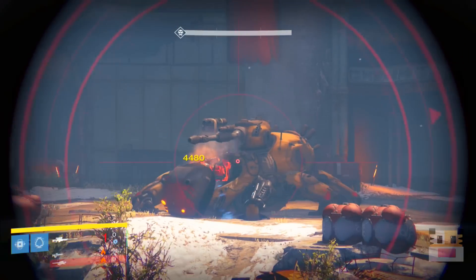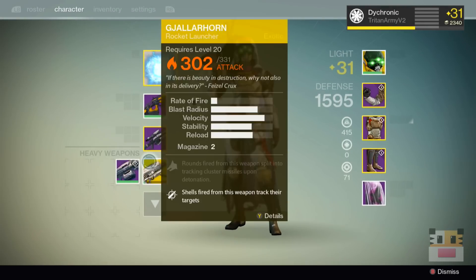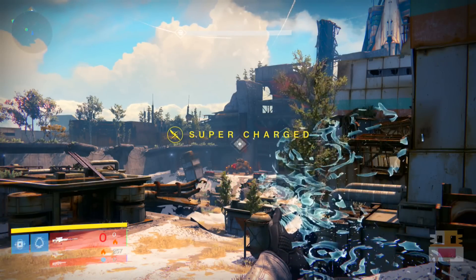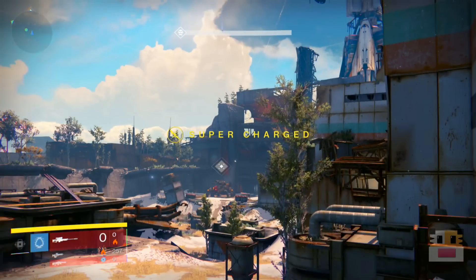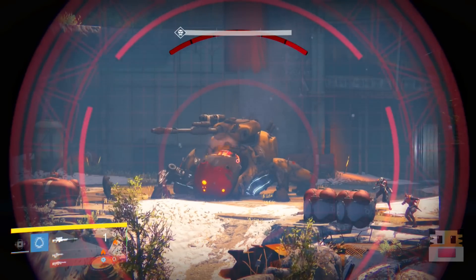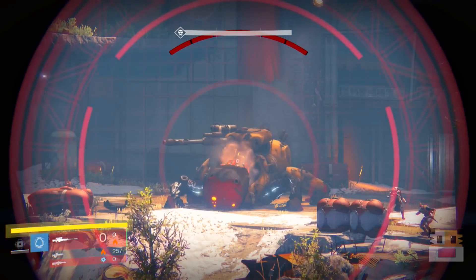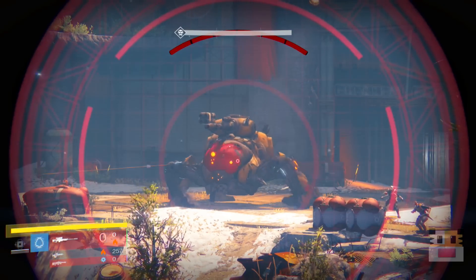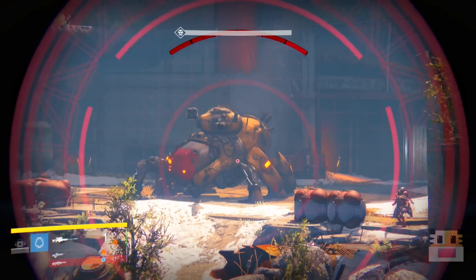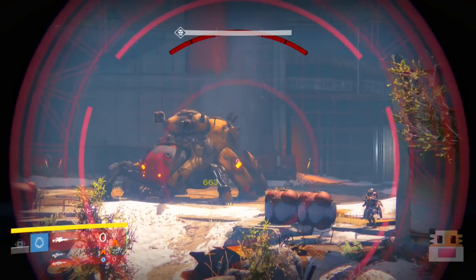Another method is an Eris Morn bounty. If you guys don't know, there's a weekly Eris Morn bounty for killing a certain number of Majors in the Nightfall. If you have the Dark Below DLC, every single week you want to do the Nightfall and pick up her bounty — she rewards you three Motes of Light for getting ten kills on yellow-health enemies in the Nightfall Strike. It's really easy; you probably get it on the first big engagement almost every time. Doing it on all three characters gives you nine Motes of Light very easily.